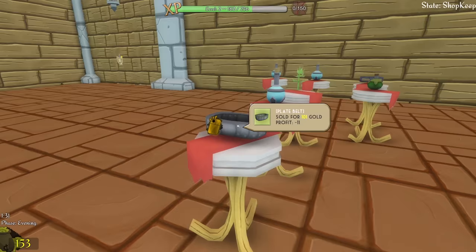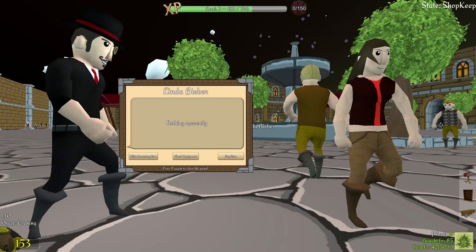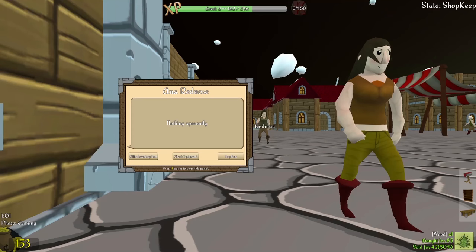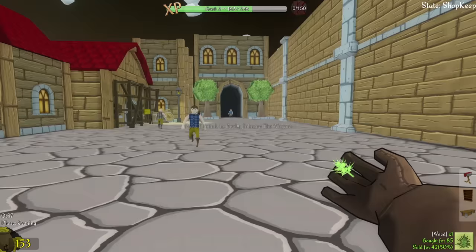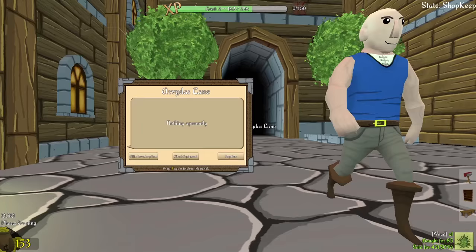I think everything else looks pretty good. Negative profit for the belts — yeah, okay. I got weed for free — let me lower that down a little bit. It is on 50% discount. Nobody wants to buy that? Let me just offer it to somebody — I feel like they'd be scared to buy it in the shop because people would be judging them. Would you like some weed? You don't like weed? Buy some weed — somebody buy some weed. I got a minute left in this day. Nobody wants to buy anything — I'm trying to level up here and you guys are just not buying.